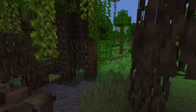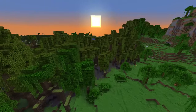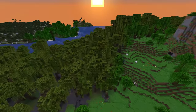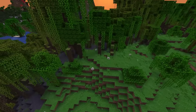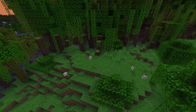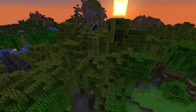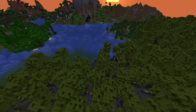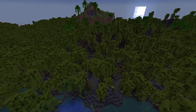First of all there are some small changes to the mangrove biomes which got introduced last week. Tall mangroves are going to be much more common, and as you can see while flying over, there's also moss carpet on top of the mangrove roots. This is a super cool change — it adds a small greenery effect onto the actual roots of the plant and gives the swamp a little more life.